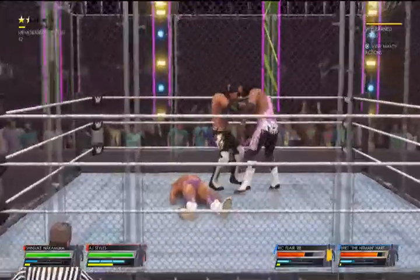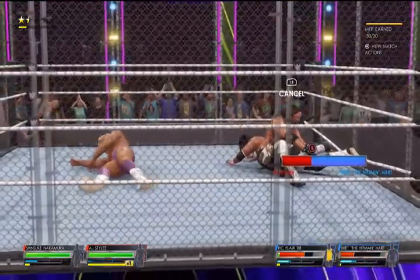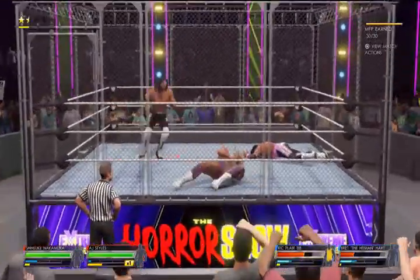Got to be more aware of your opponent. Momentum shift — AJ Styles throws through. Here he comes with that cross-body. He may have felt his grip was slippery, so he releases the hold. That is going to produce some considerable damage.